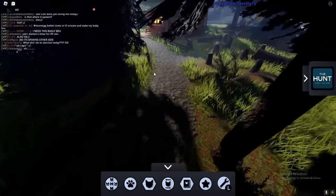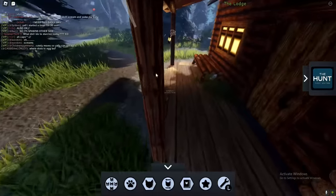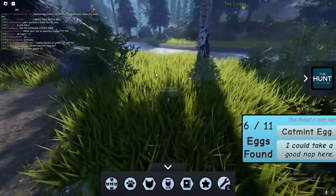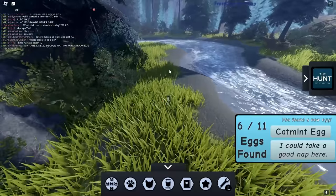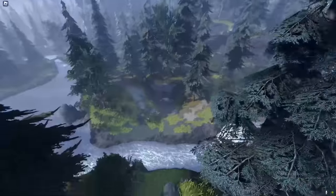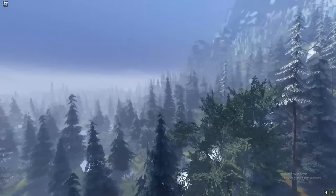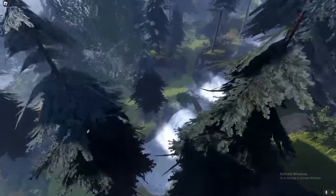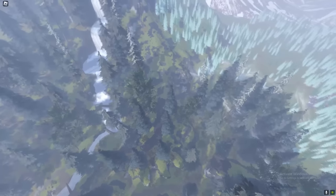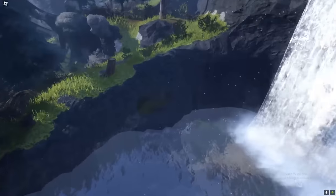If you're on computer, use this method — a lot of people don't know about it. Hold Shift and P on your keyboard and you'll go into free camera mode, where you can move your camera wherever you want. The moonstone egg is in the cave. You can literally use this camera mode to go anywhere on the map and find eggs instantly.